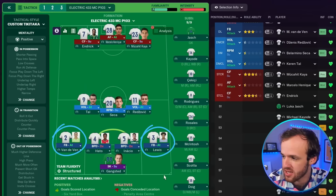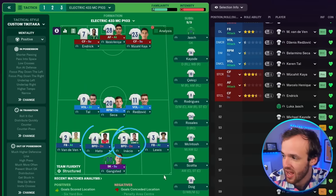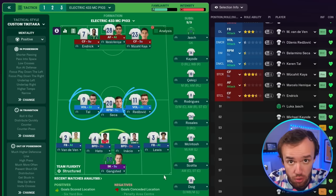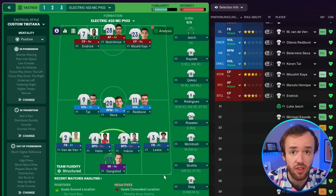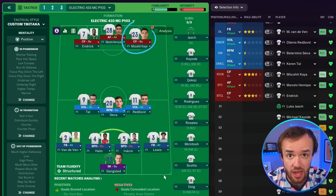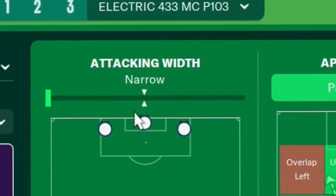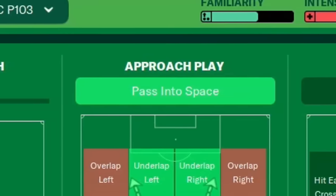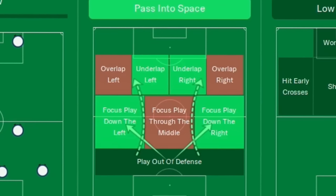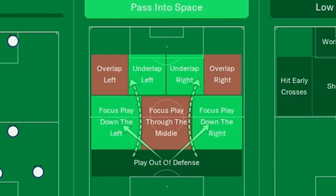That's a back four with two fullbacks on attack, two ball-playing defenders, and then three defensive midfielders in a very aggressive setup — a roaming playmaker and two Segundo Volantes. Then there's the front three with two strikers, going with the advanced forward in the middle and two deeper-lying forwards on the outsides. Taking advantage of the fact that there are no wingers, the tactic is entirely narrow, looking to pass into space to catch the opponent out early. And as is the trend with Segundo Volantes, they're looking for the underlap on both sides.